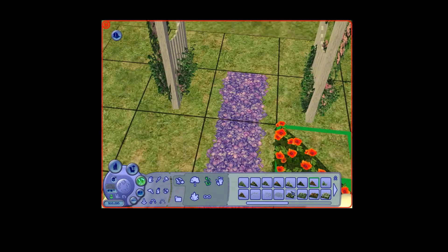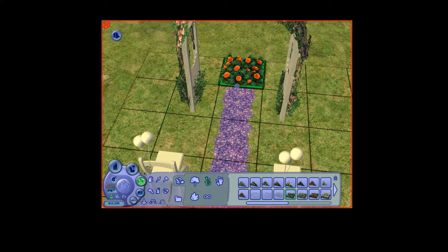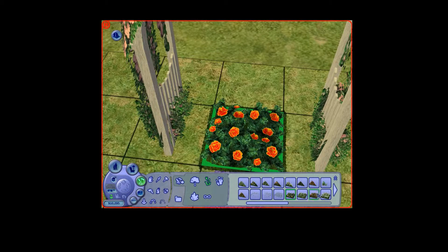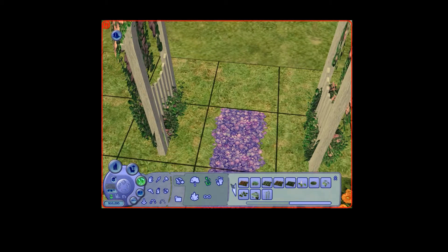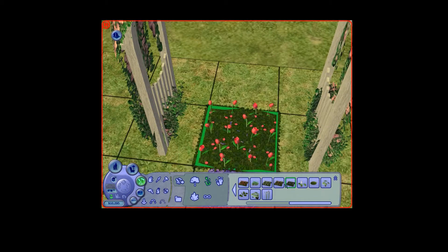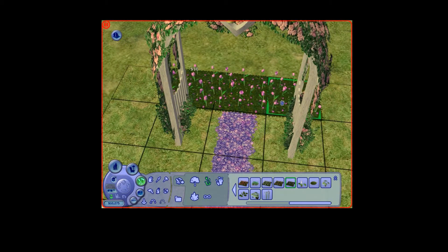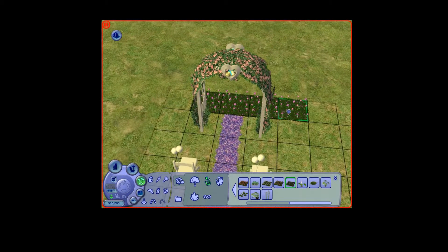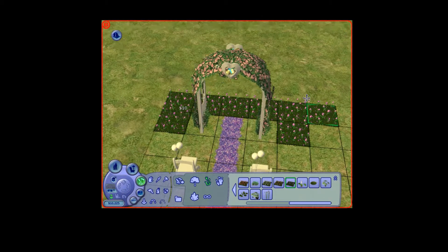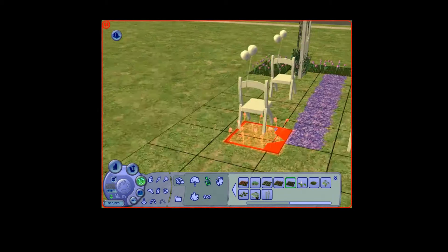I guess we can put roses — or flowers or whatever — at the back. We need to find good ones, like pinkish ones. I guess this can work. What about the other colour? Yeah, that's fine, we can go with that. That's looking pretty good. Pretty darn good.